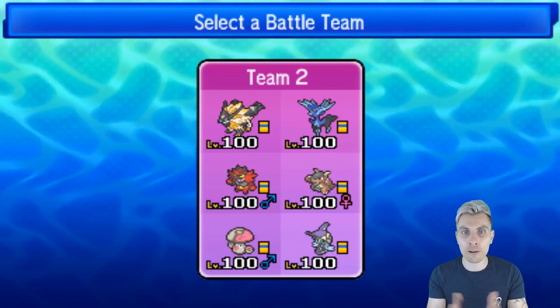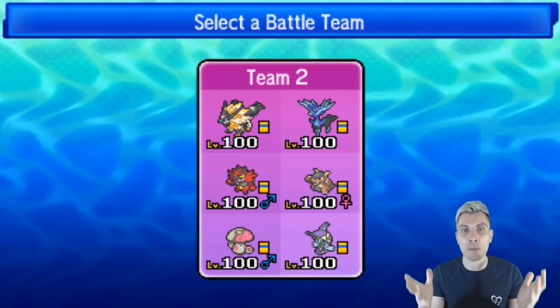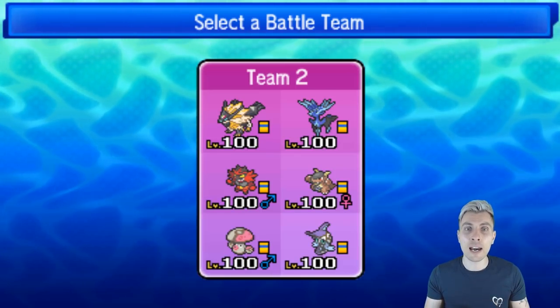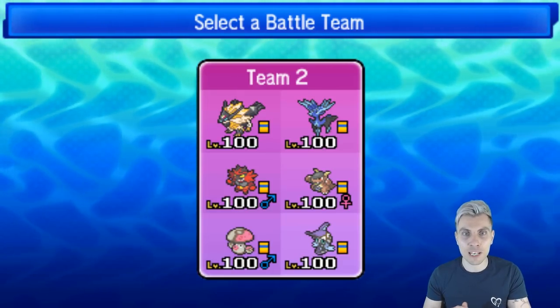Tapu Fini is there mainly for support, but we have got that Psych-Up option that we can take advantage of with our own Xerneas, opposing Xerneas, or anything that boosts up in front of us. If you've missed any episodes this week and you'd like to go back, there's a link in the description. The team, as always, is down in the description below — there's a Showdown paste for you to try out and get started in the Ultra Series.